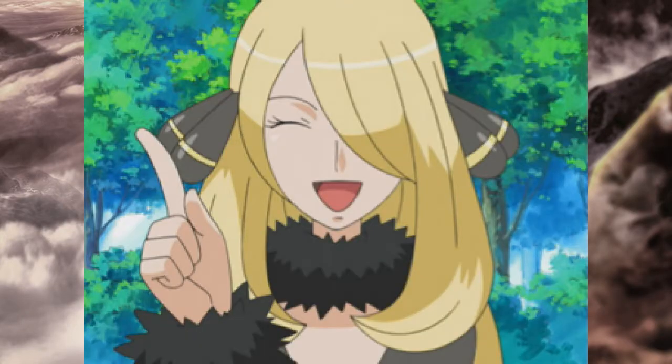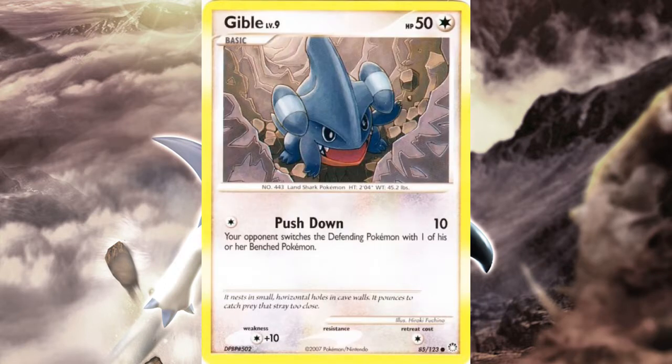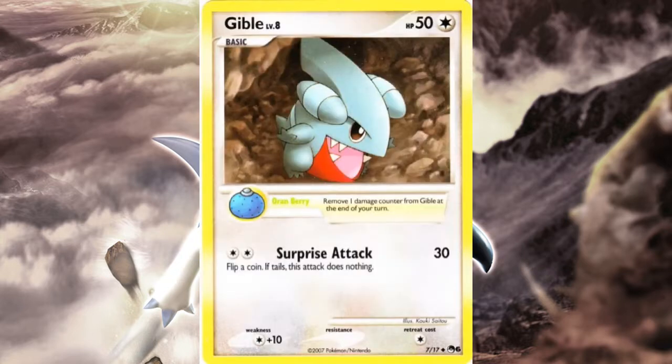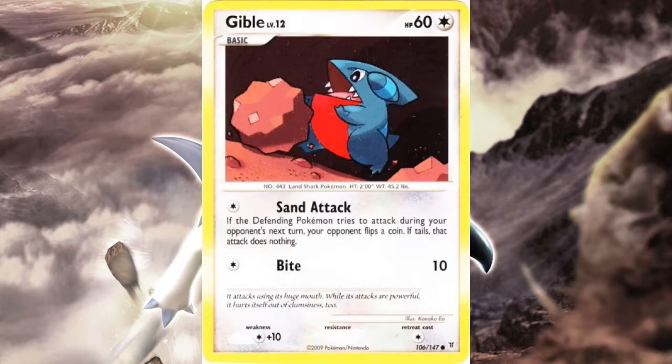This is all outside the TCG. The first set the line appeared in was Mysterious Treasures, and the Gibble there was also reprinted in POP Series 9. There was also a Gibble in POP Series 6 holding a berry — a mechanic in the DP set where some basic Pokémon had Oran Berry, letting them heal 10 damage at the end of your turn.